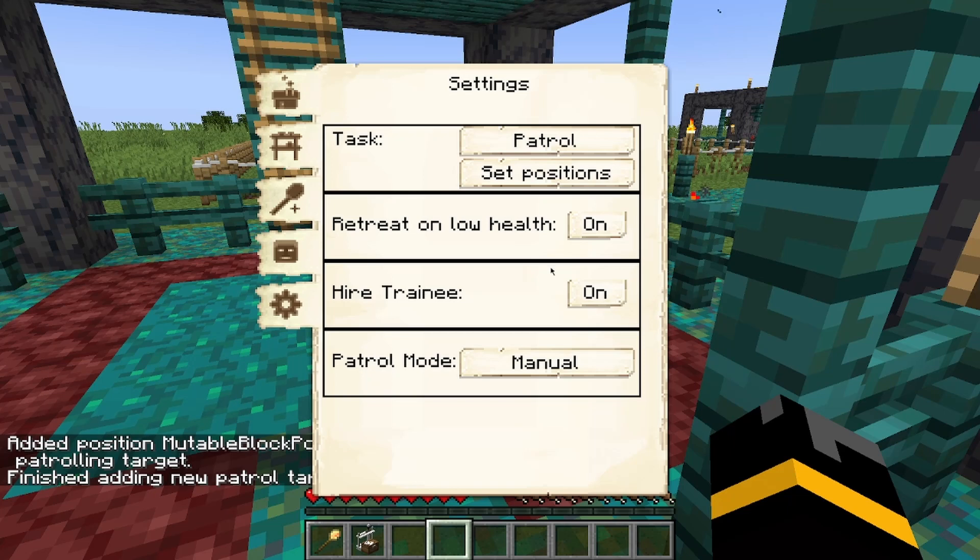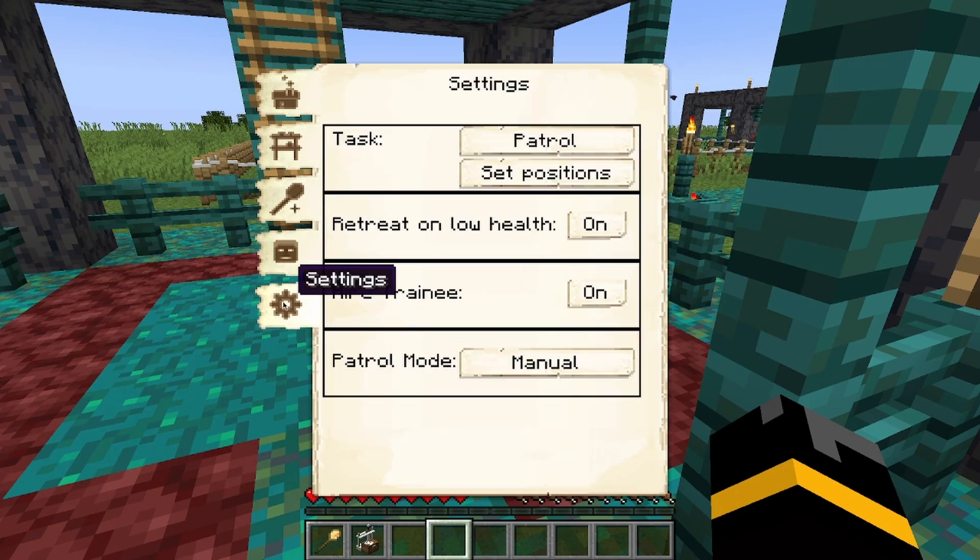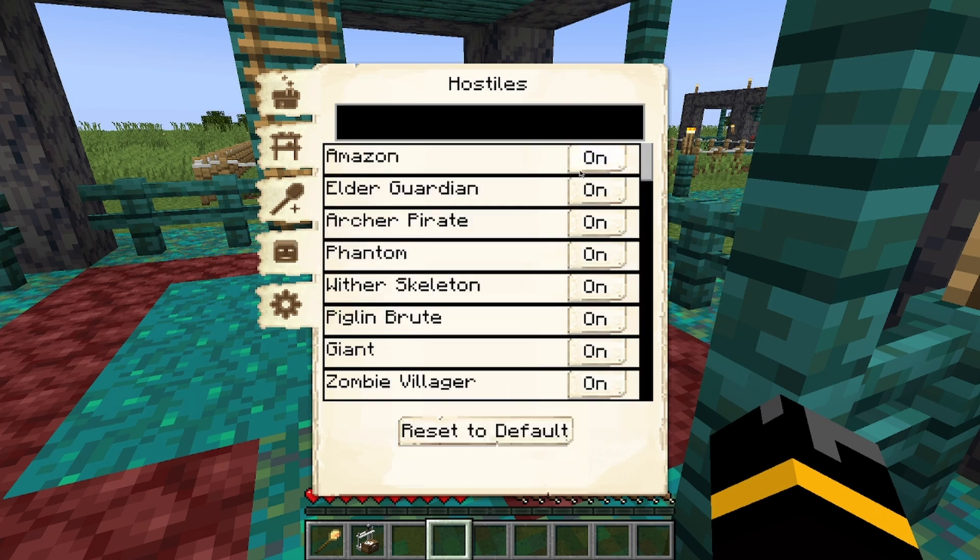There you go — finished adding new patrol targets. The tool's gone; you don't have to worry about deleting it or it floating around. He's just going to go between them, and I can obtain this tool again at any time. For them to follow you, just switch this to manual — if you go to automatic they'll just wander around, but I'll have manual for now.